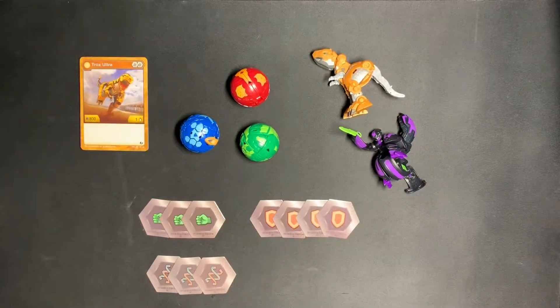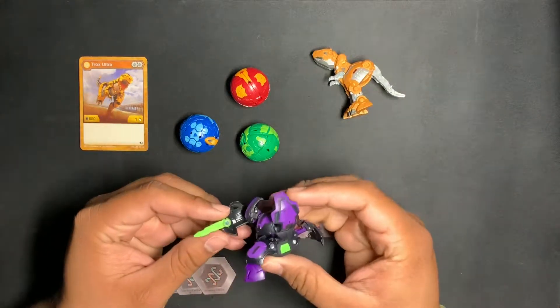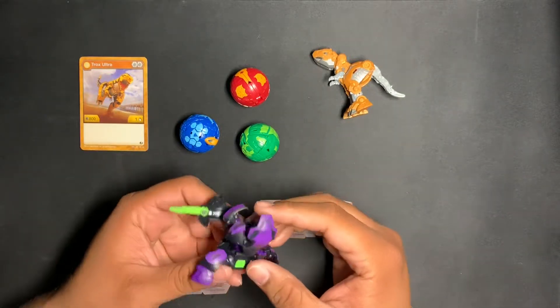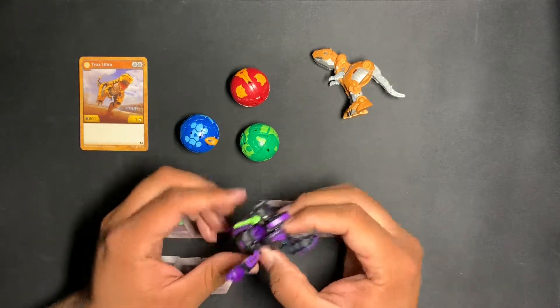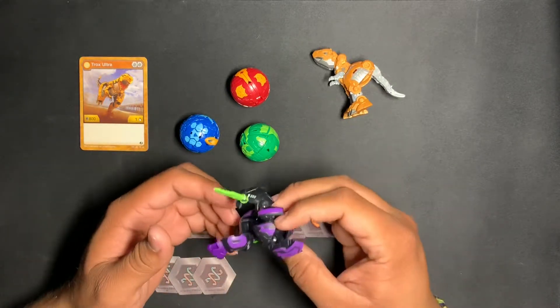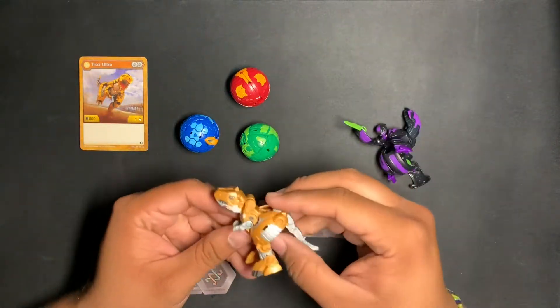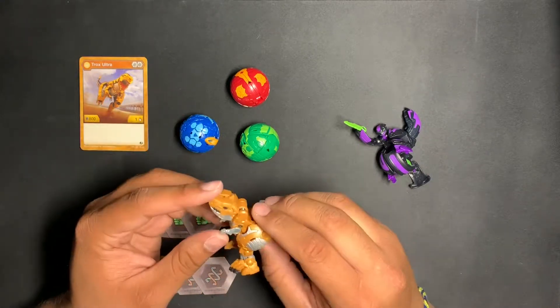Alright guys, here's everything it comes with. It comes with Darkest Cyndius — I really like the colors, the purple, black, and green, which is really cool. And then Auralast Trox, which is really cool. Nothing we haven't seen before, but it's pretty cool.